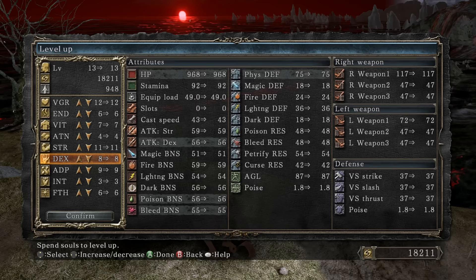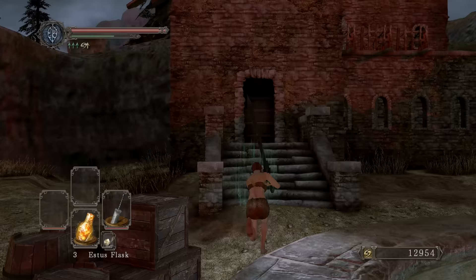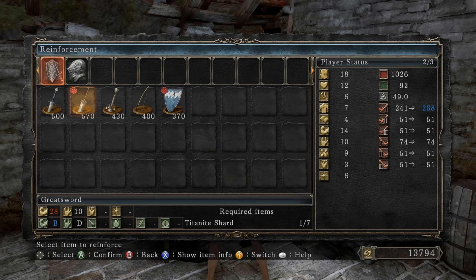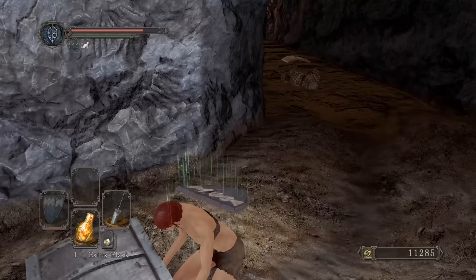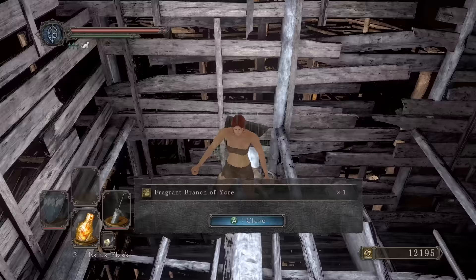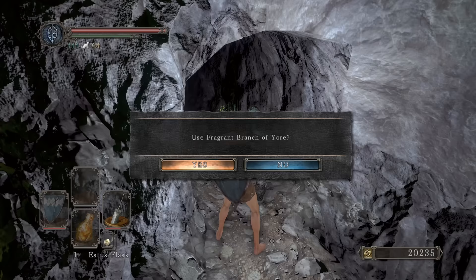We need the Cat Ring. I need 10 dexterity and 28 strength — can I get that? No, I'll settle with 14, which is enough. We can head into the house now with the house key for some more Twinkling shards. Now we have enough to reinforce this to Plus One, Two, Three, and Four with the one large Twinkling. Without further ado let's go to the Gutter. We'll get a large Twinkling from him and a Sublime Bone Dust.